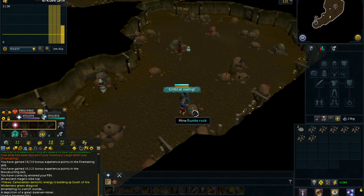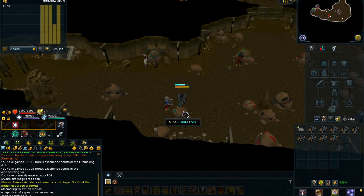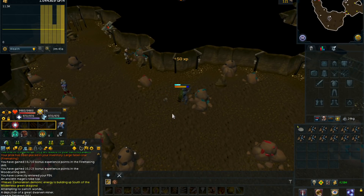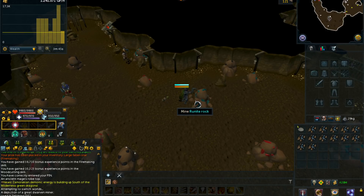To do this, you'll want a rune ore box, just like with the luminite method — it allows you to store 120 rune ore. It can actually store 120 of any ore up to rune, so it could store 120 luminite and 120 rune ore at the same time if you wanted to mine both. You'll want to mine in the mining guild, which requires 60 mining. If you don't have that requirement, you'd have to mine in the wilderness, but that's not the best option.